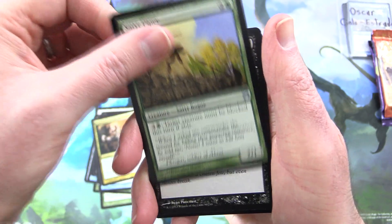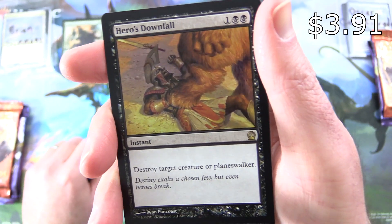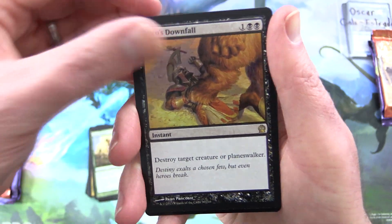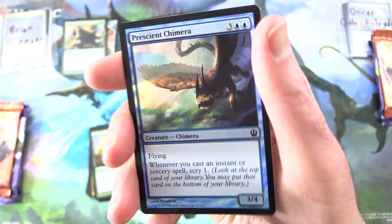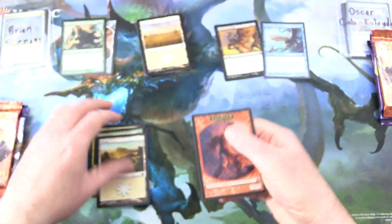Satyr Piper. And the rare is Hero's Downfall — instant for three, destroy target creature or planeswalker. That doesn't quite cut it, but still a decent pull. You also get — whoa — a foil Prescient Chimera. Check it out. And a planeswalker card and a Soldier token.